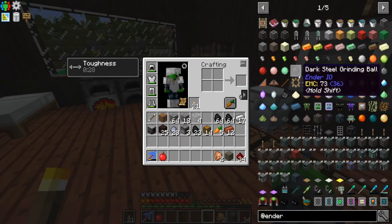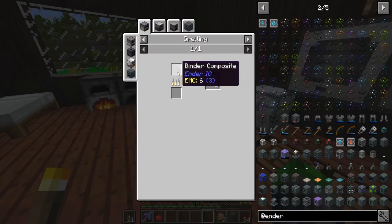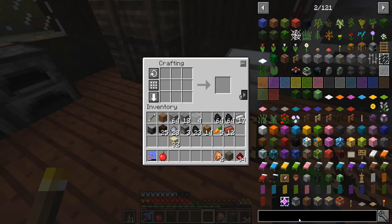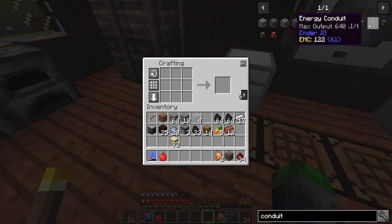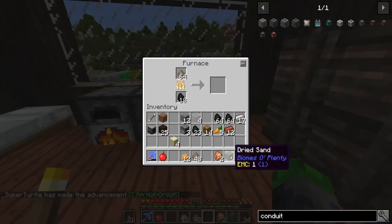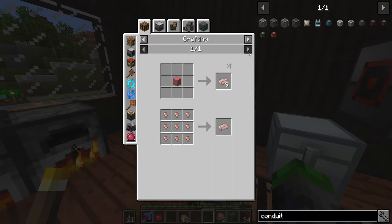Ender IO is one of my favorite mods for its pipes because you can put multiple pipes in one area. So we're going to work on the binder stuff - oh that's easy, easy peasy lemon squeezy. Grab some sand - we already got everything. Energy conduit right there. Oops, I made way too much - oh well, we're just gonna make it all because we're gonna need a lot of pipes in the future.